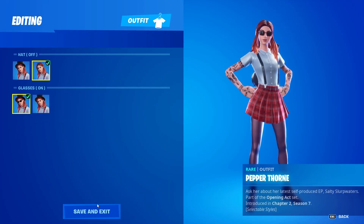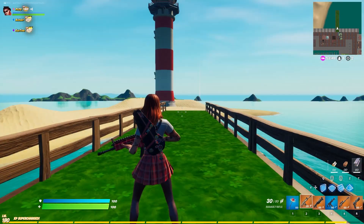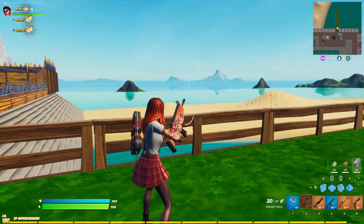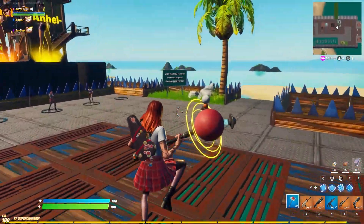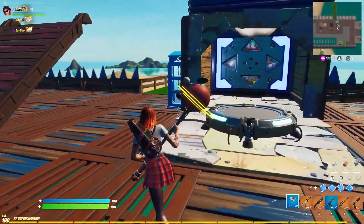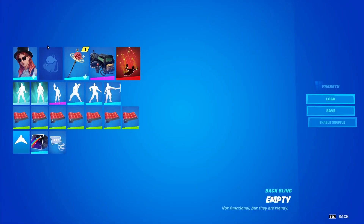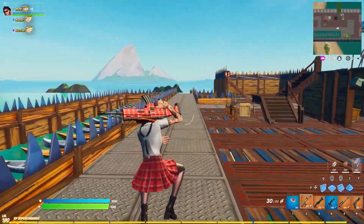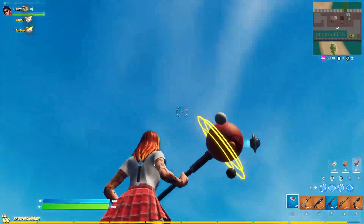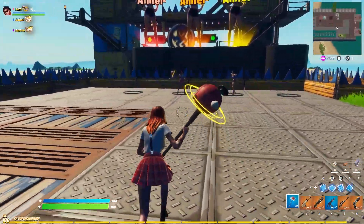We put our glasses on without her hat just to make sure, and then we'll get on to some combos. Our glasses are on but you can't even tell. The harvesting tool is reactive to all sounds. We haven't taken off the back bling yet - I usually edit this part out to save time, but you're gonna see a little behind the scenes here. She's got suspenders - two in the front.